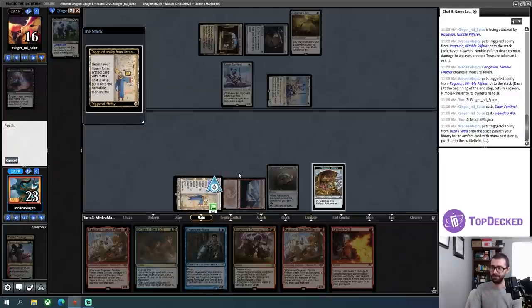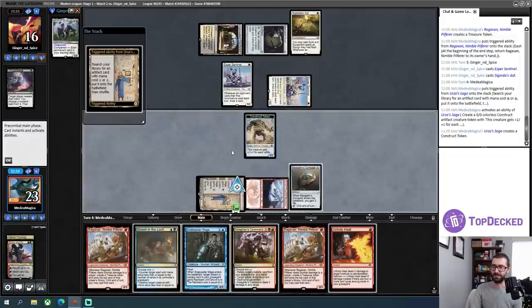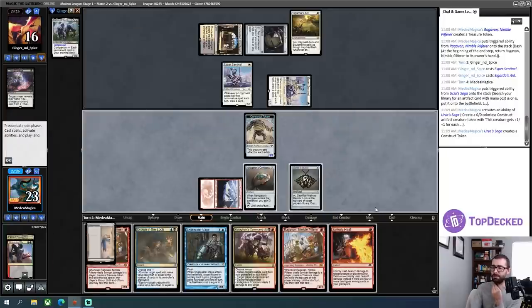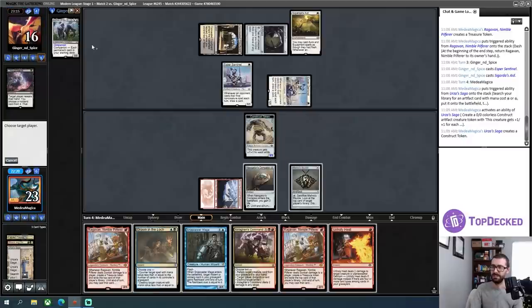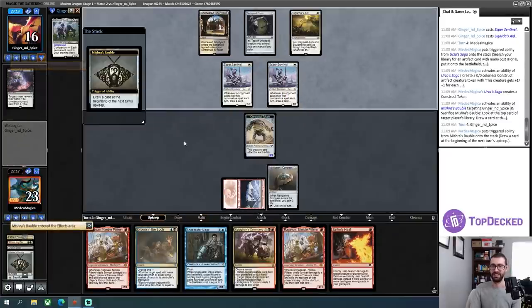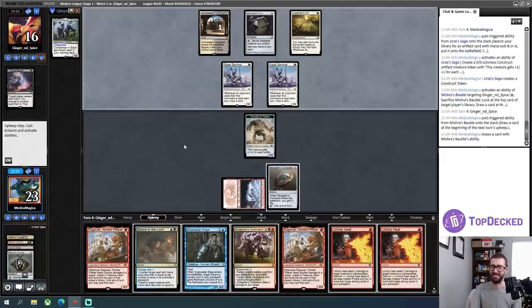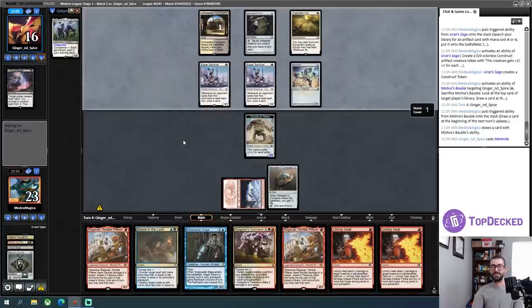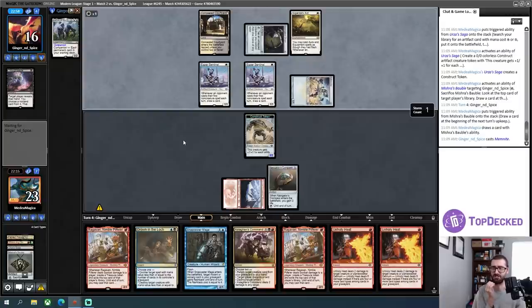I'll go ahead and just take my construct. I need something to hold the ground for a little while. I have one land here — I think I have to grab a Bobble and just immediately cycle it, try to work towards getting some land drops. This game has just not worked out on any angle. Between my opponent's Thoughtseize and their Esper Sentinel, everything has worked out so that I don't quite have the mana to do what I need to do.